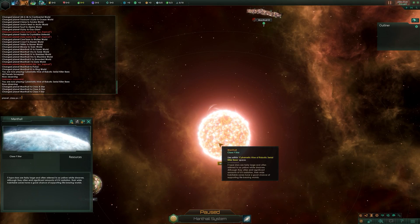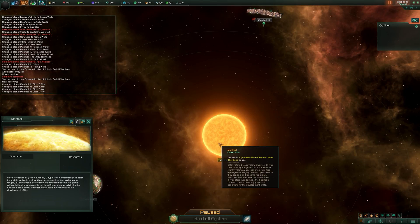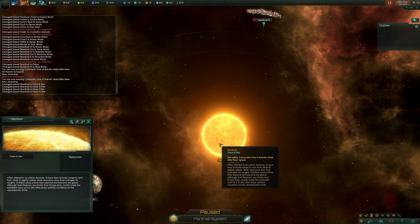Next up is a class G star. Often referred to as yellow dwarfs, G-type stars range in color from white to slightly yellow and fuse hydrogen for roughly 10 billion years before expanding into red giants. Worlds inside the habitable zones of G-type stars often enjoy optimal conditions for the development of life, so you may find more gaia worlds appearing in class G systems.